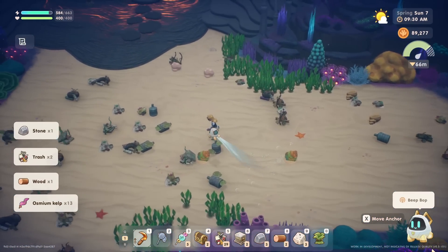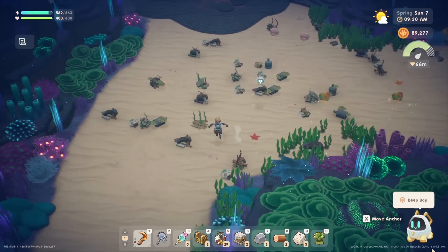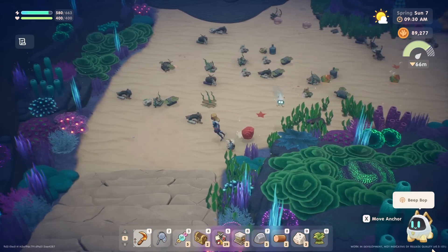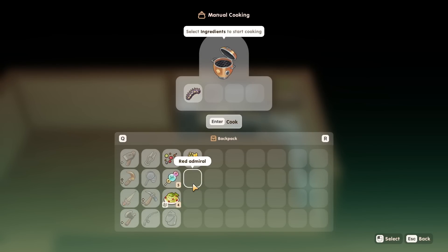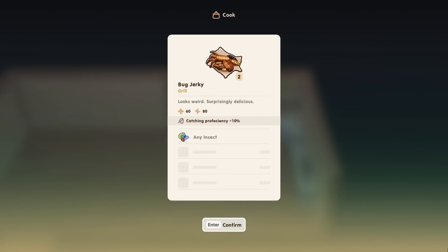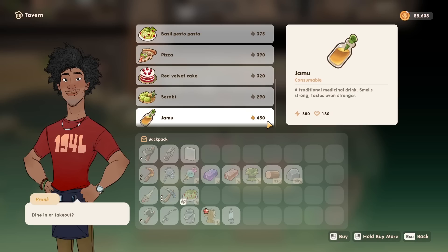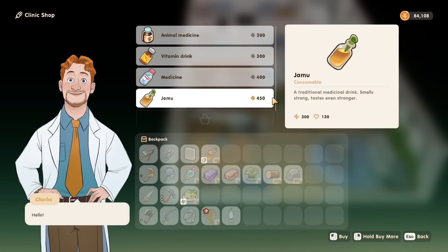A little bonus tip is to also have some snacks prepared for stamina replenishment, since you might find yourself wanting to keep clearing the trash but running out of energy. You could save up some of the high stamina foods that NPCs send to you as gifts in the mail, cook up some bug jerky or grilled fish, or if you have extra money, purchase jammu from the tavern in certain seasons. It also looks like the clinic's shop will be open in the next update, so you could buy it there as well.